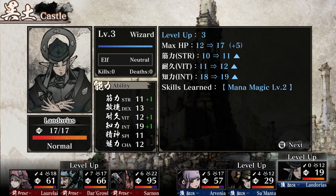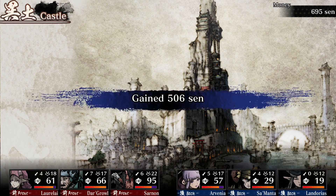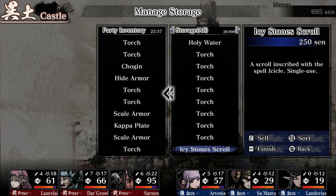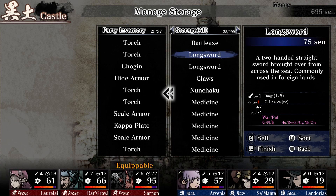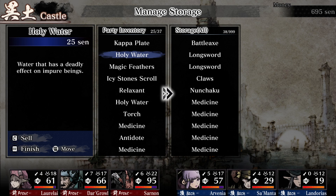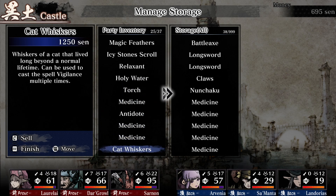5 HP, 1 Strength, 1 Vitality, another Intelligence — 19 now, he beats out Erminilas. Level 4: 2 HP, 1 Dex, 1 Vitality, Treasure Knowledge Level 1, 500 or 6 Sen. We identified an item. We have several Kappa Plates, Holy Water. Let's come down here and see what we picked up.